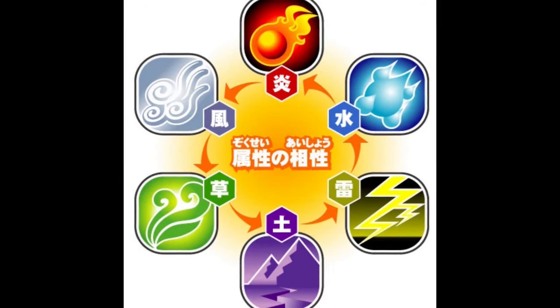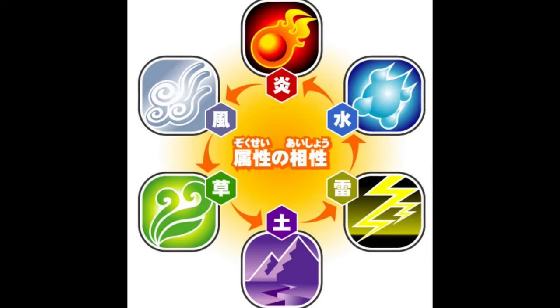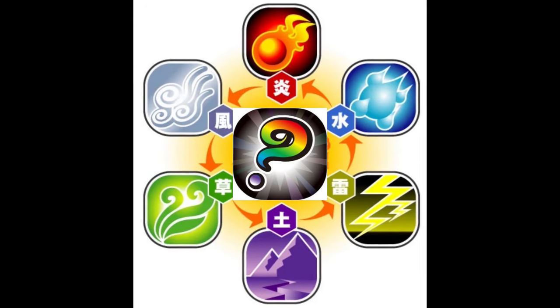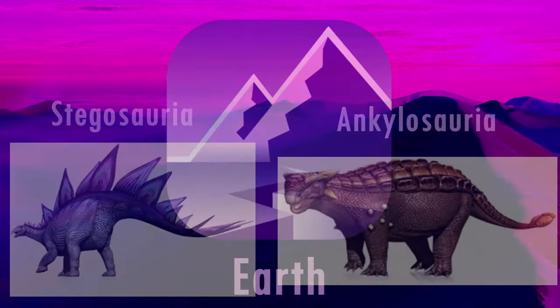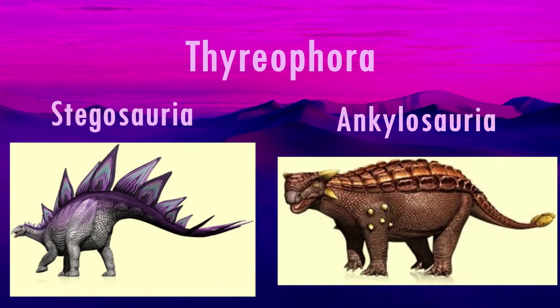Dinosaurs are categorised into one of seven elements: lightning, earth, grass, wind, fire, water, or secret. In this series, I'll be going through and analysing the scientific accuracy of the species within each element. In this video, we're going to be looking at the earth element, home to the armoured Stegosaurs and Ankylosaurs, who form the larger clade Thyreophora.